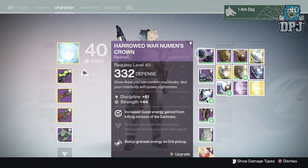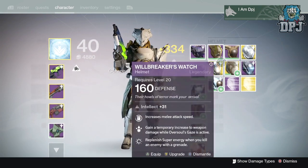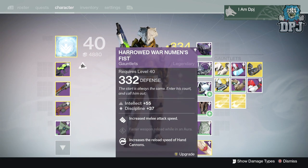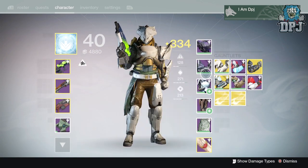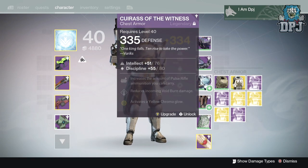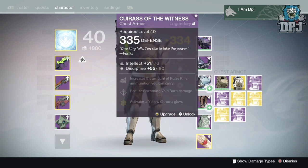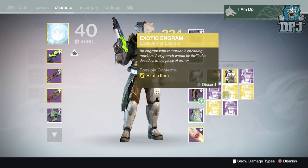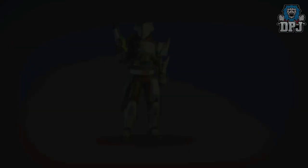I've got a 332 helmet — I need a 335 out of that. On my Hunter I may have 335 gauntlets already. I really want the Twilight Garrison; since I haven't used it this week it's only 280 defense and I haven't got anything to infuse it into. I'm hoping I'll get one out of all of these — I know my RNG is really bad but I've gotta get it.